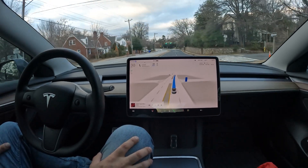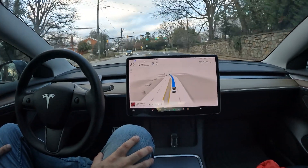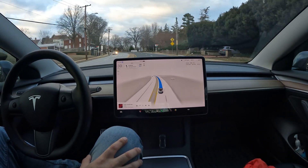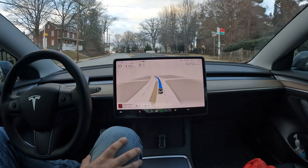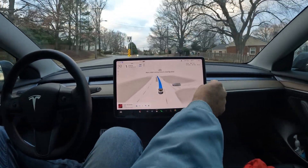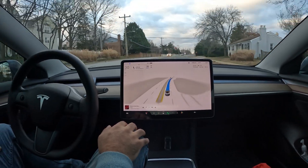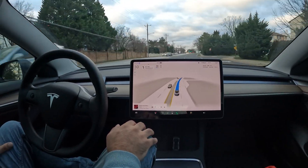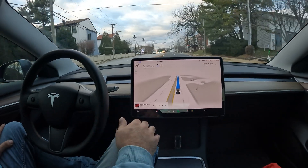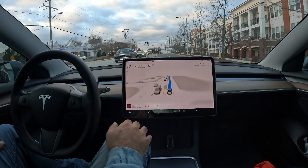Just like that it rerouted itself and put me in the right direction. FSD has done all the driving in this video since the beginning. It does a really good job detecting your surroundings — noticing this car coming up and the guy on the bike — taking them into account and making sure nothing is in its way before proceeding. It really operates with a safety-first mentality as much as possible.